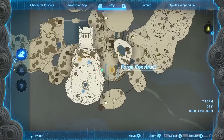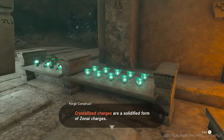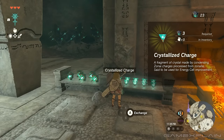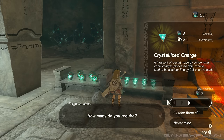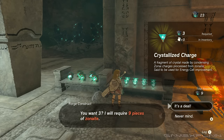Then you'll visit a Forge Construct — the one I frequent is on the Great Sky Island, and you're even introduced to it at the very beginning. Here you can trade in three Zonite for one Crystallized Charge, but given that you need a hundred of them to upgrade your battery, this is no doubt the lengthiest process.